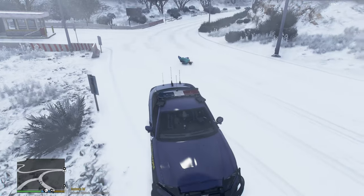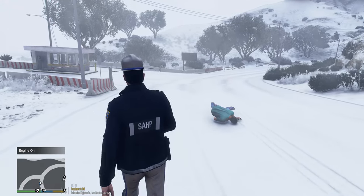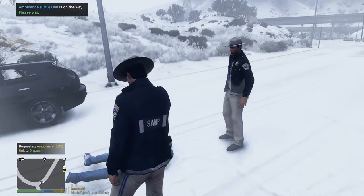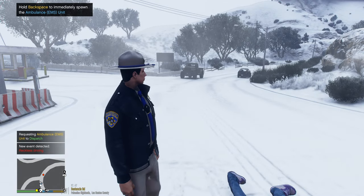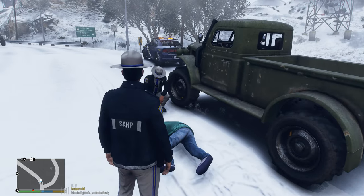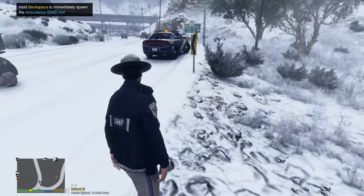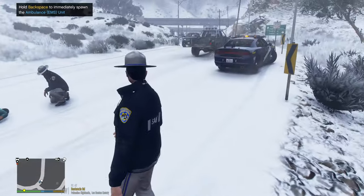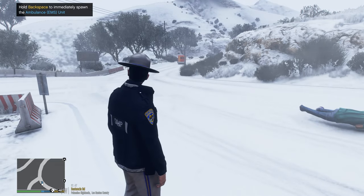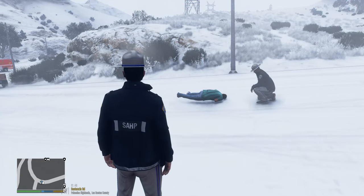We've got a personal aid in the middle of the road here — we better clean this up. We'll call an ambulance. Ambulance, assistance required in Palomino Highlands. My actual slots, for some reason after the update, don't work anymore — I had to remove it because the game would not work. No way! And the ambulance driver, he's lost down there.